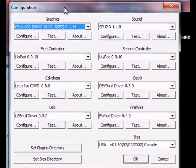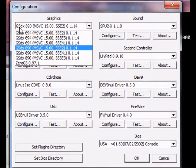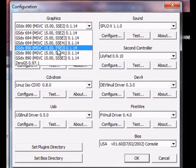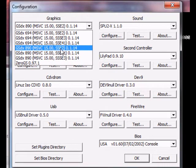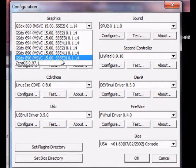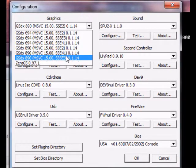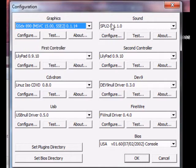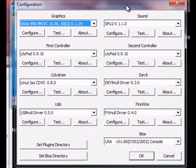This is the configuration screen — it'll have all of the plugins. I try to use the highest compatible GSDX plugin for my instruction set on my processor. If you don't know what that means, your processor will have support for one of these instruction sets. If it's a newer one, it'll have support for the newest one, which I think is 4.1. If you have an older system, you can try 0GS, but I wouldn't recommend playing this on an older system.